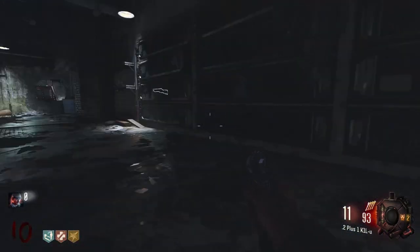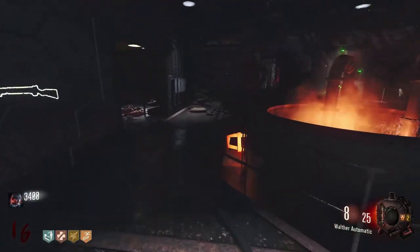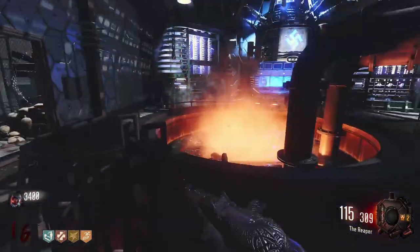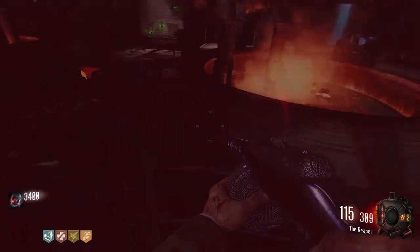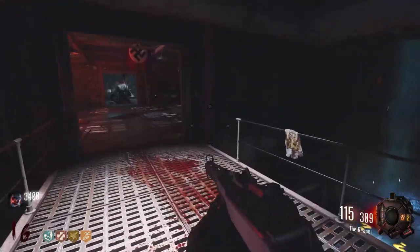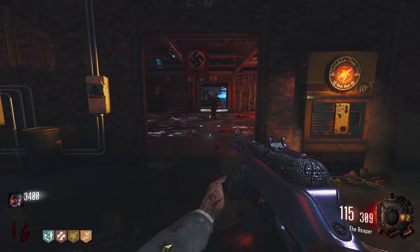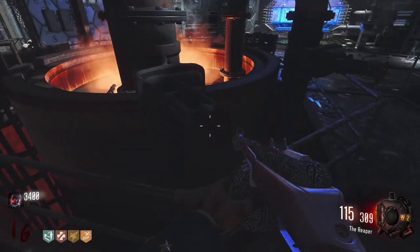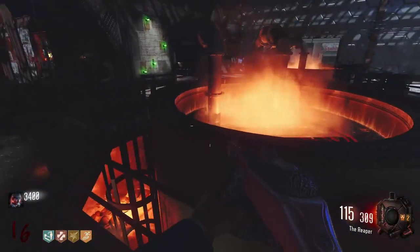I stopped my recording for a second because I was really stuck, and then I grenaded into here and heard something weird — it wasn't my nade exactly. There are valves on these vats. Originally in The Giant, you could shoot in here and something comes out. These valves on both of them can actually be turned — I need to increase or decrease pressure in here. I'm going to spin these. That's done, that's turned. This is bubbling now.